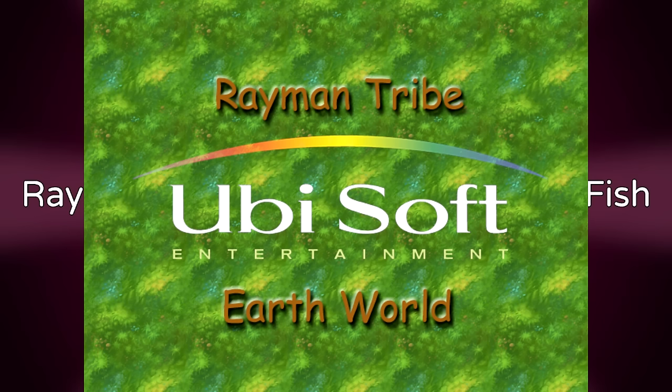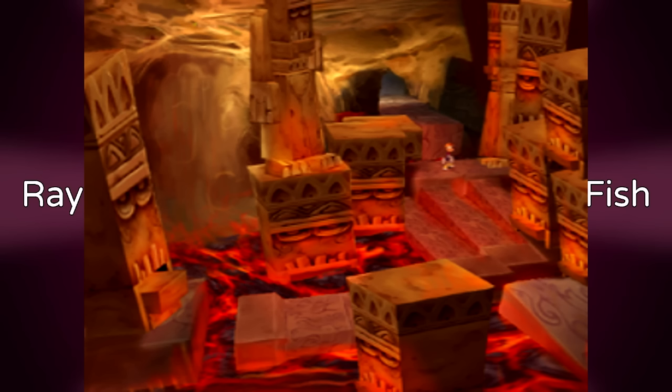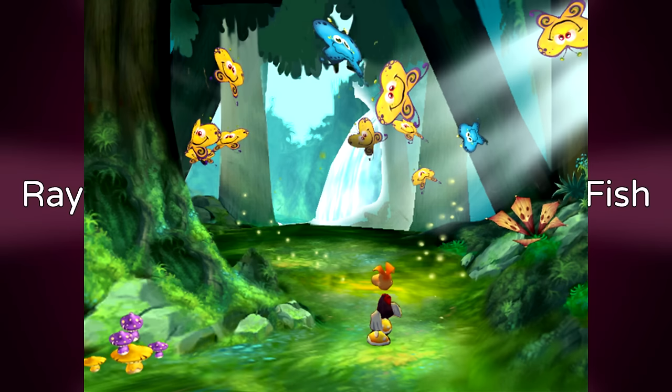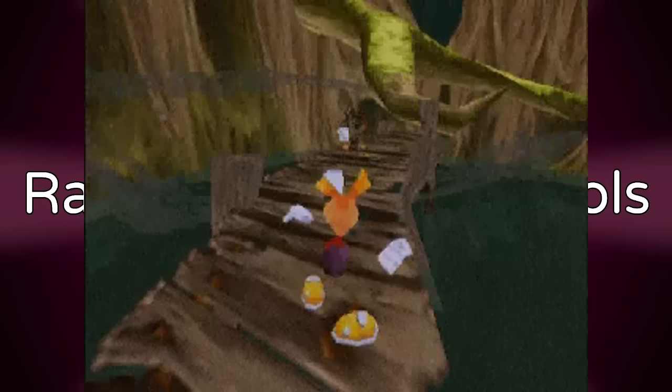Rayman Tribe and Rayman Shooting Fish are the project names for two different projects which were later combined into one — Rayman M. Rayman Tribe would have been the racing parts and Shooting Fish would have been the battle parts. Early concepts for both show a far more Rayman 2-esque design than what made it into the final game.